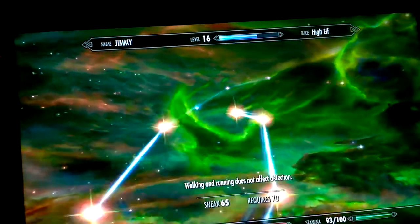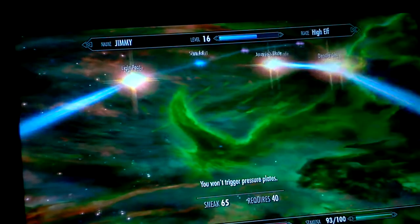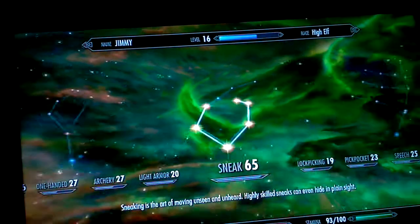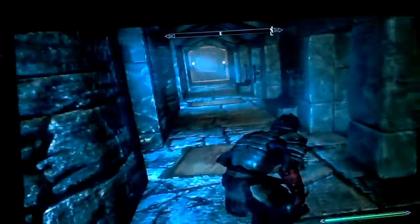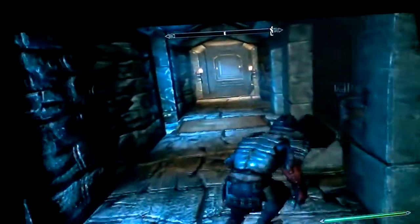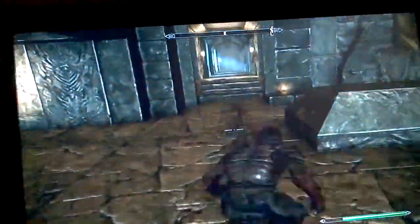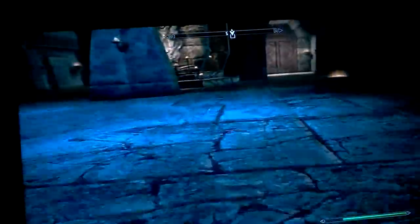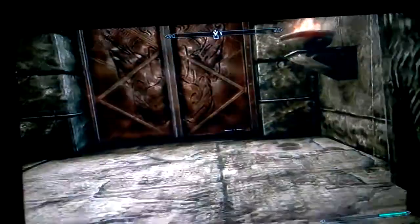As you can see, my sneak is 65. I have not unlocked the silent roll, but you can - if you sneak, hold forward, press the sprint button, and get your weapon out, you can forward roll. I really think this is quite smart - you roll and get your weapon out.